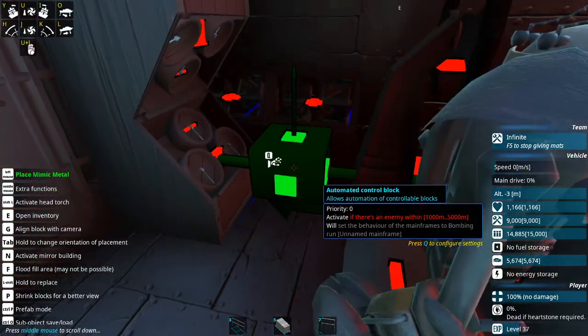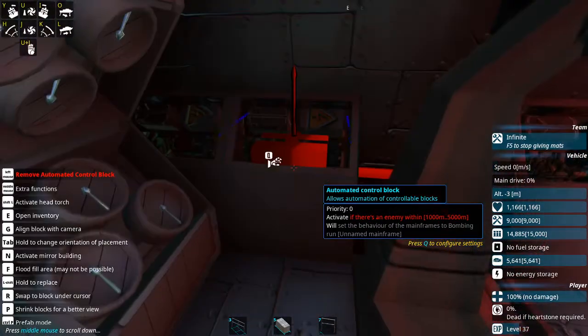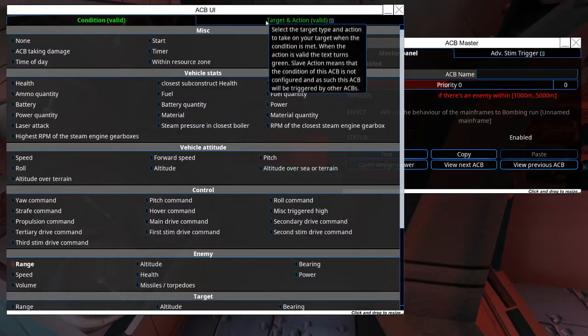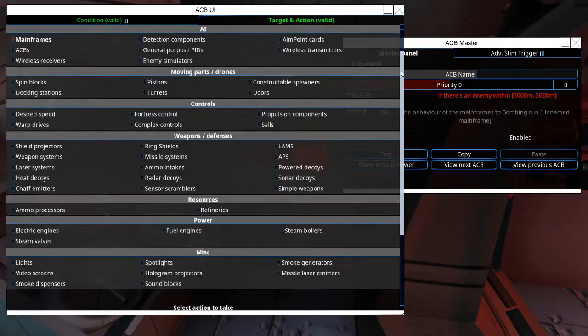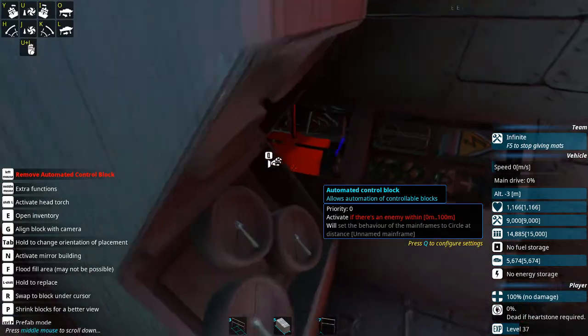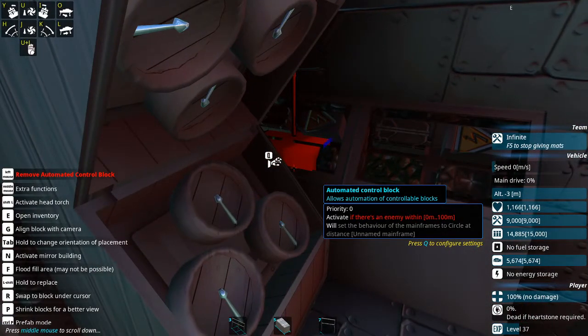So next up, we've got two more ACBs and these are going to control the mainframe's AI selection. We'll have one that says if there's an enemy within 1000 to 5000 meters, we're going to set the mainframe's AI to the bombing run AI. You don't have to set a specific search pattern because we only have the one AI on this ship, so whenever an enemy spawns it's automatically going to switch the AI behavior to the bombing run, meaning it's going to point directly at the enemy and charge them. Now we set up the second ACB so that once we're within 100 meters of that enemy vessel, we're going to switch to the circle at distance, which will have the ship turn around and run away from the enemy ship until it gets outside of the engagement range set on that AI card.